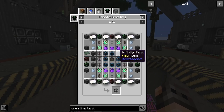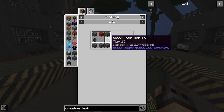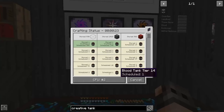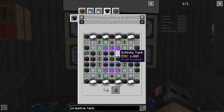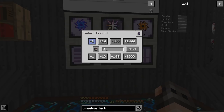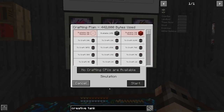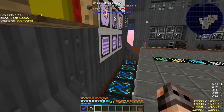The problem with the creative tank is the infinity tank, because it's going to require blood tank tier 16 and almost 600,000 blank runes — you literally need two of the previous tier to make the higher tier. I already ordered a bunch of tier 14 blood tanks, and we only need one because the infinity tank has EMC. The recipes are so complicated you have to order them one by one because if you order three tier 14s, there are no CPUs available, so those guys probably need an upgrade.